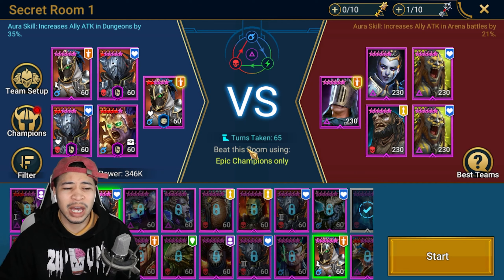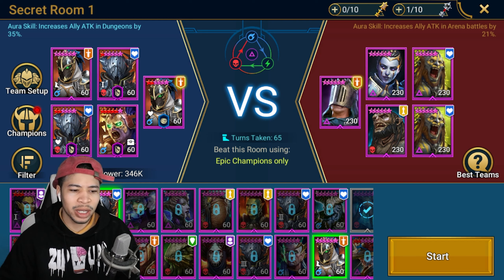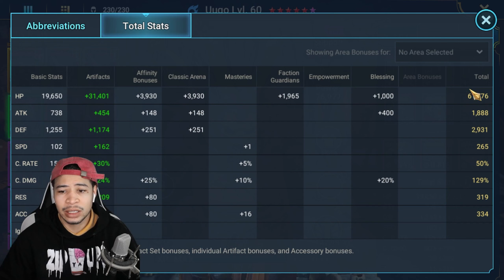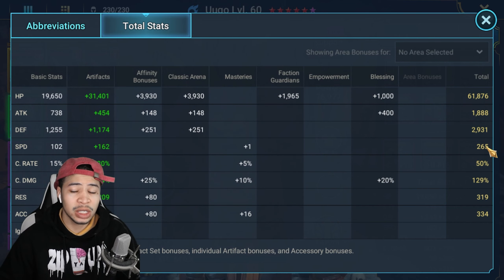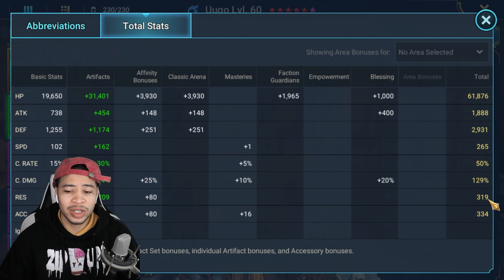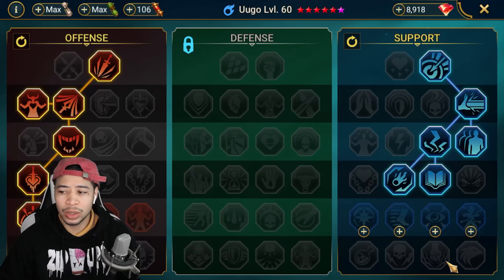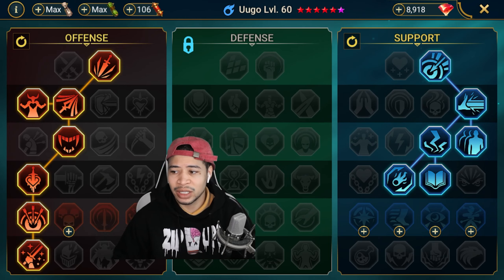The first room is epic champions only, which I feel is an easier room for a lot of people. I went in with two Royal Guards, two Husks, and a Yugo. Obviously there are tons of options here - you could bring in a God Seeker, Aniri as a reviver, Rector Draft also as a reviver. Yugo is in relentless with decent stats: 61k HP, 265 speed, 319 resist, 334 accuracy. This is a Hydra build Yugo.